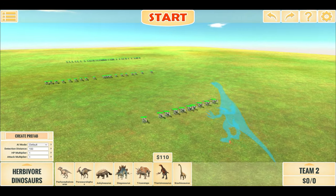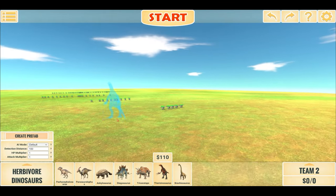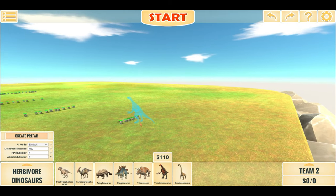So the waves grow: first 5, then 20, then 30, then 40 Velociraptors — and our Dino of choice, or Dinos of choice, have to complete the entire wave to kill all the Velociraptors.